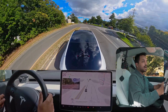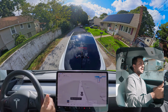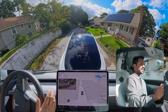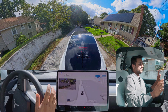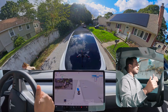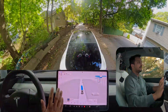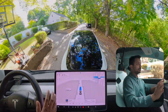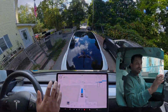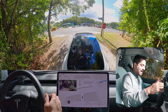Attempt number five — testing FSD version 12.5.4 with another unprotected left. Two people are coming towards us from the left and the car is not even moving, just letting them clear its path. Two more kids are walking and the car slows down to give them space. FSD is very good in these situations — whenever there's a human, it slows down and moves cautiously. That's the only safe way to run as a robot taxi.